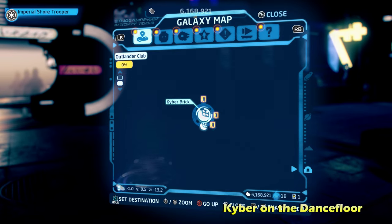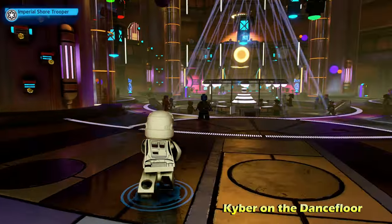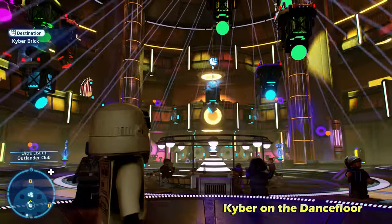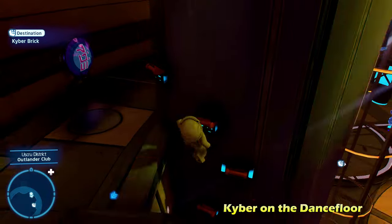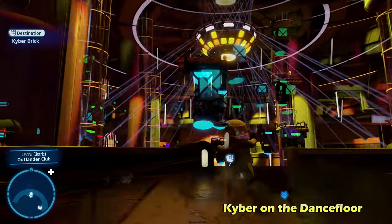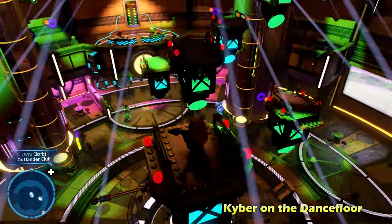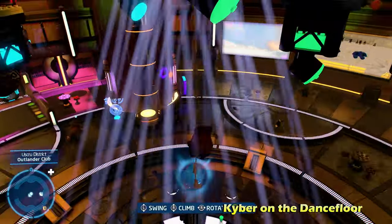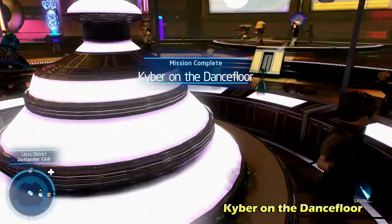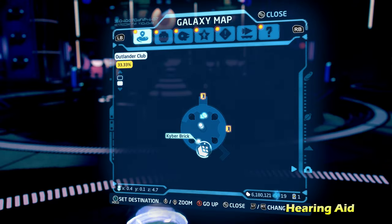Now we're heading inside to a building on the bottom middle of the map. There are a few kyber bricks inside this circular building with a bunch of disco balls. To the left, you can climb up the wall, then progress to the right side and do a little bit of platforming. I recommend switching to a character with a grapple hook or a scavenger who can glide to make the platforming easier. Then drop down below this rope to get the kyber brick for Kyber on the Dance Floor.